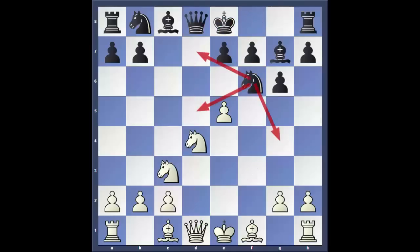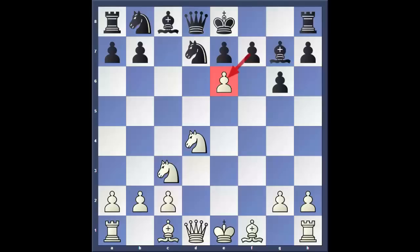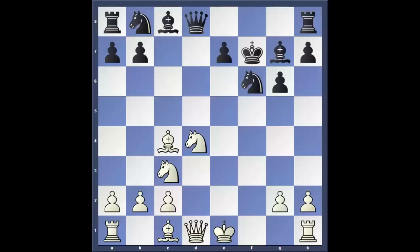The second move to consider is Nd7, but after this white can play e6, attacking the knight. Black cannot capture the e6 pawn because he loses the bishop. Most dragon players have tried Nf6, but after exf7+, Kxf7, Bc4, the king cannot go to f8 because of Ne6 check. The accurate defense is to play e6.